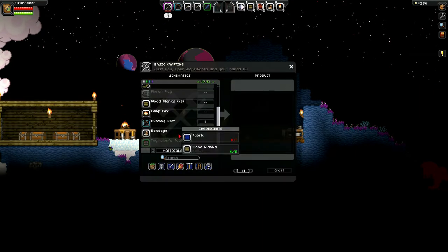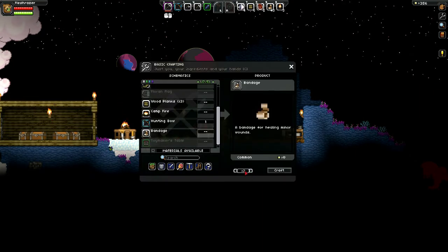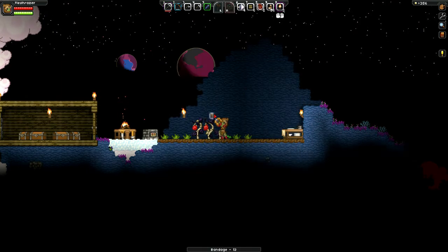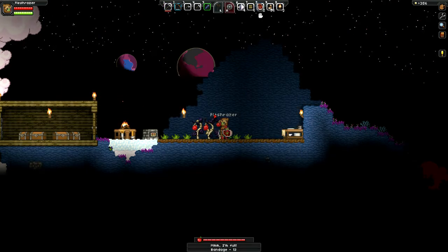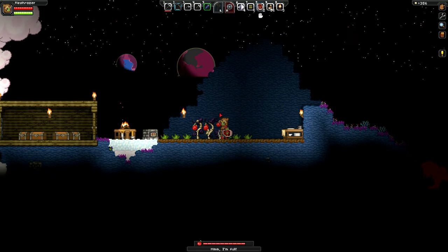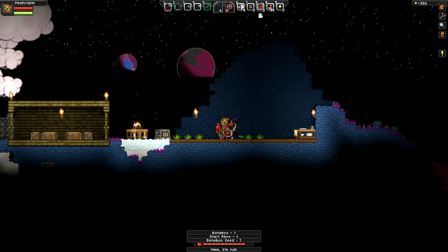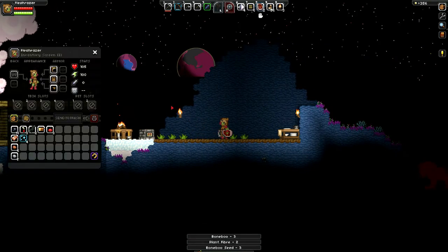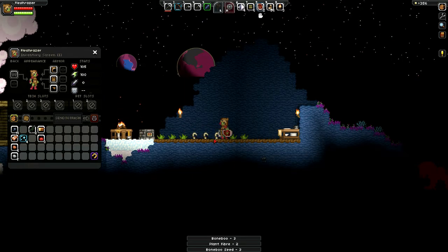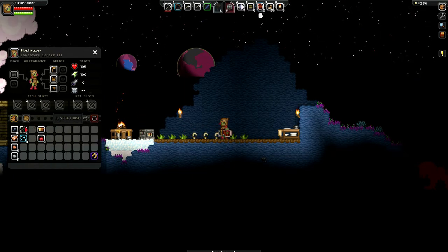We can craft some more bandages too. We have 56 bandages and a little bit of meat to eat. If you want to know how full or how hungry you are, hit the ALT key and that'll tell you. Here's some bone boot, so we'll replant those right away. I actually kind of like gardening in this game — it's pretty fun.